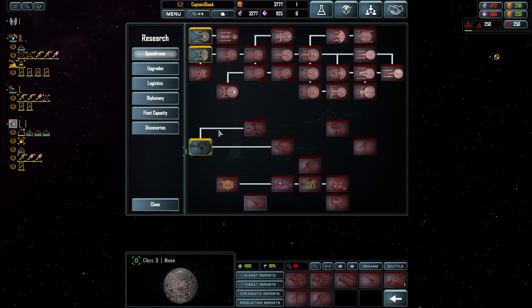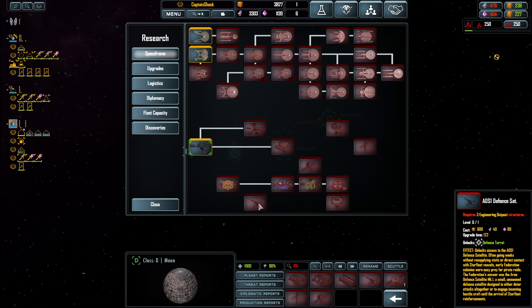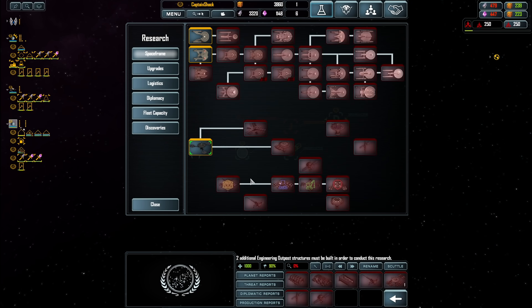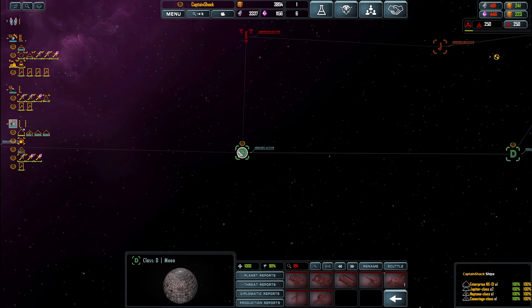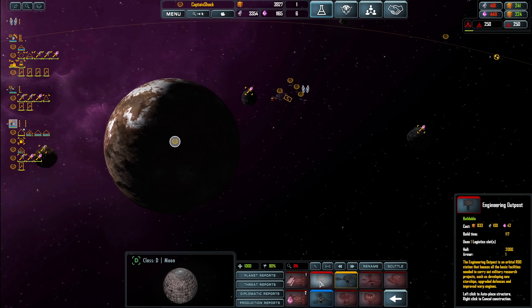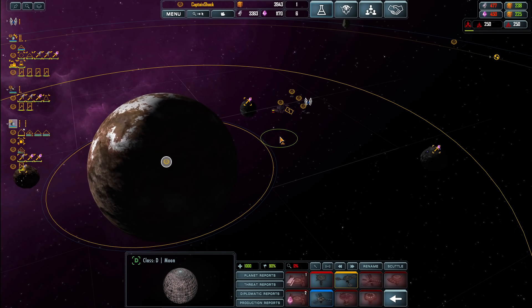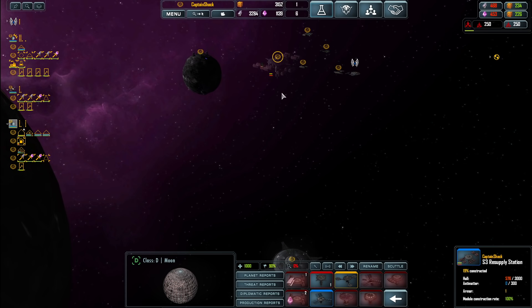So the defense station's under Space Frames — there it is. Down here. So you need three engineering slots to get a defense satellite. That's kind of far in for a small map like this. Let's do it — another engineering outpost. We'll put it next to the resupply station. I kind of want a trade port — really going to go hard on that economy. And then maybe order up some ships now that we're sitting all right on resources.